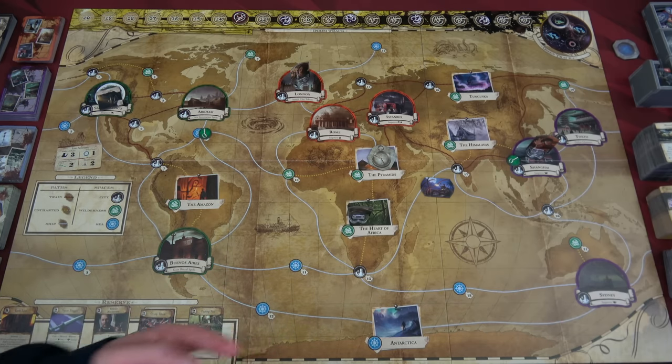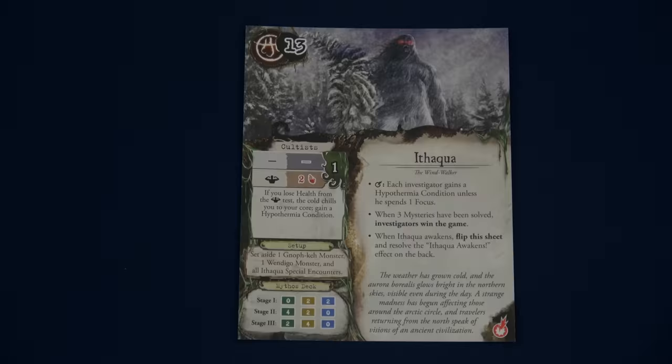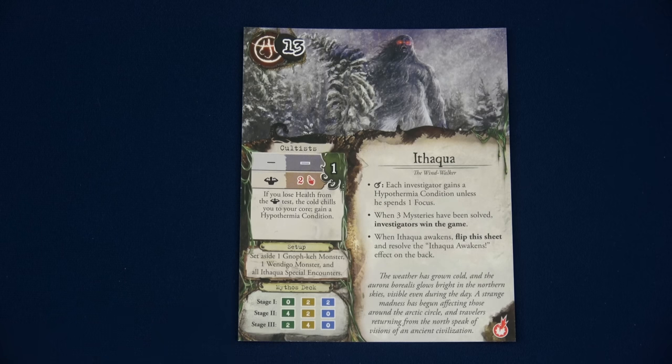Don't forget to turn on those Klingon subtitles. I am very likely going to make mistakes — this is a long game and a lot to record. If I do make some mistakes and miss them in editing, I will put Klingon subtitles out for those. Ursula and Lily are currently in the midst of the Edge of the Earth campaign in Antarctica, so I felt like I had to choose Ithaqua so we can fight an elder one from the Antarctic.